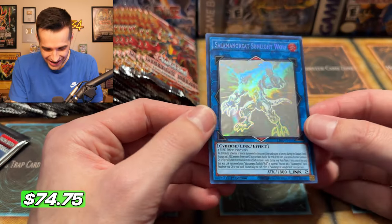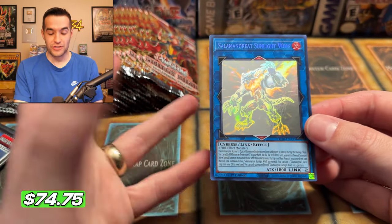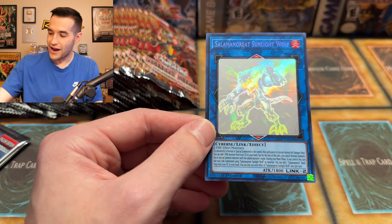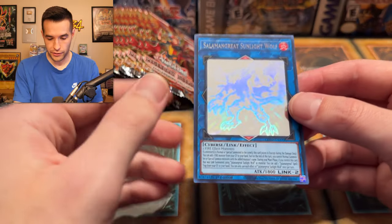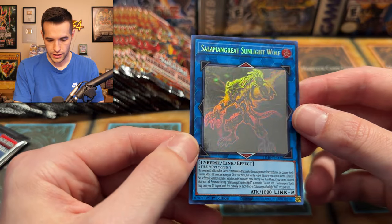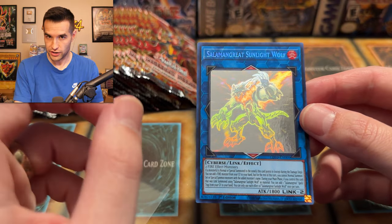Oh — the Salamangre Great Sunlight Wolf! It was literally stuck, and I was like, wait, is that a link? Oh my goodness — we got it! Let's go! That didn't take that long actually — Ghost Rare Salamangre Great Sunlight Wolf! Let's check the quality control for the Ghost Rare. Centering is pretty pushed that way, unfortunately, but it's going to my binder anyway so it doesn't matter.